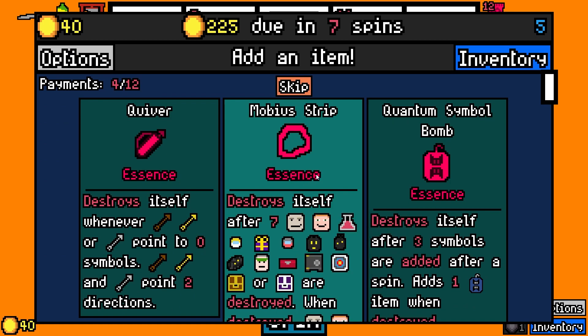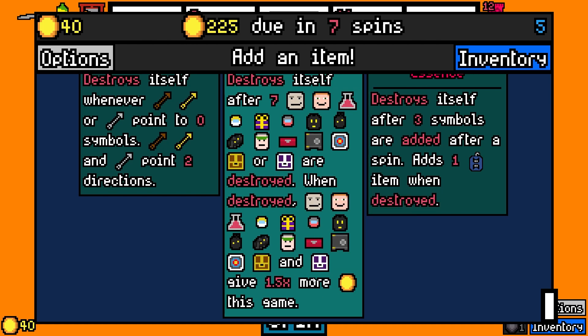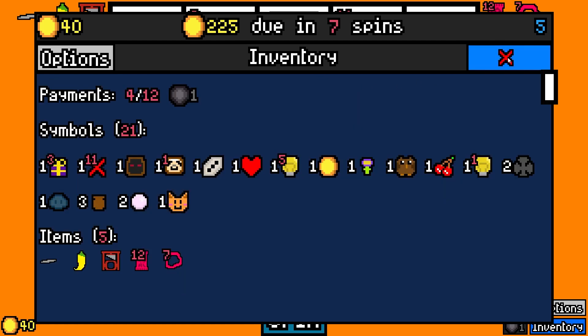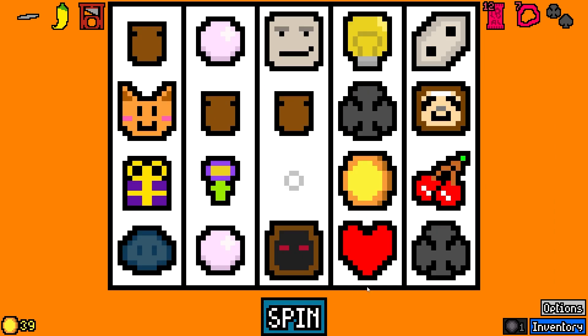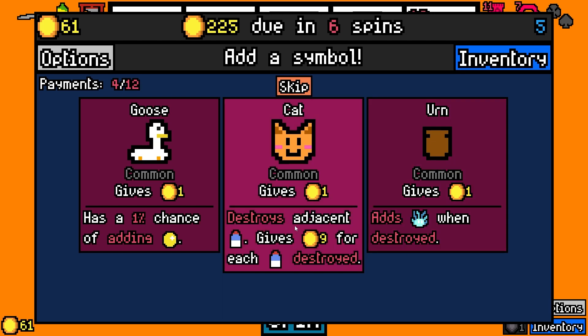Quiver, and then the Mobius Strip — destroys itself after seven of those symbols are destroyed. When destroyed, they become worth... let's do that one. Thief — we don't really have a use for him. I guess we could try the bounty hunter route. Oh, here we go — black suits. There's another cat. Too bad, huh?